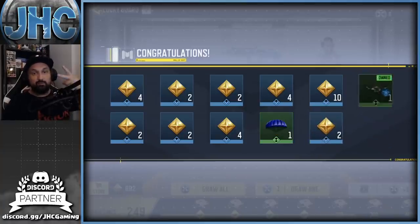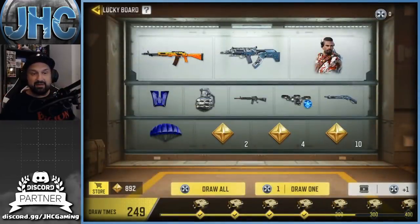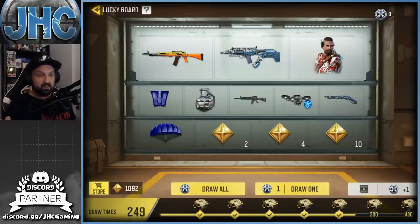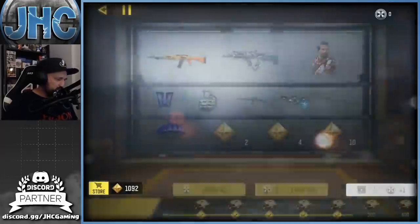We got one uncommon, double tens, triple tens — that's a lot of tokens for real. So we got 45 for the duplicates, a few uncommons, and more tens than I've ever seen. We're now at 892, plus we're gonna get that 200 bonus at the bottom, so we're now over a thousand. That means at the end of the season if I didn't get lucky with the ASM 10, I'll buy it then — not before, because last season I bought something two days before the end and then got it, wasting like 300 tokens.